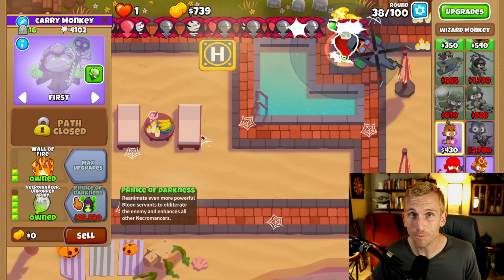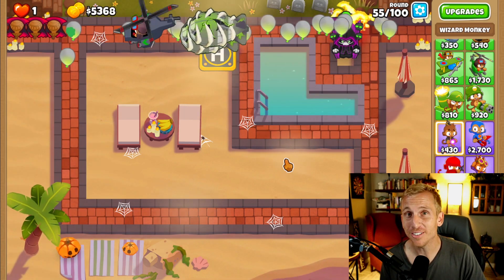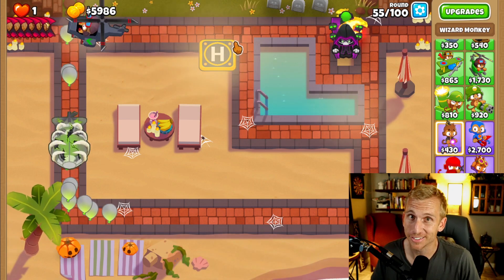Let's now grab the Necromancer Unpopped Army. With 25,920 saved up, upgrade to the Prince of Darkness. Now is the time to relax, sit back, go grab a snack, and just wait and save up the money because this guy will carry us.